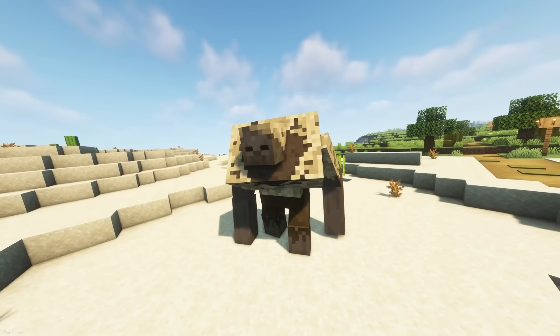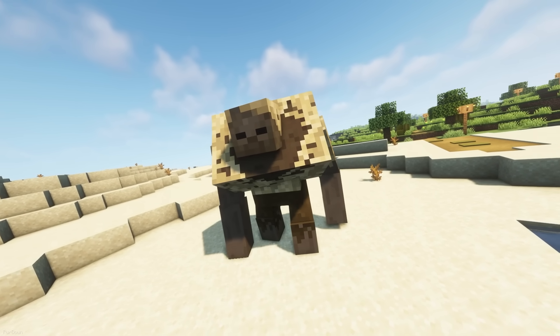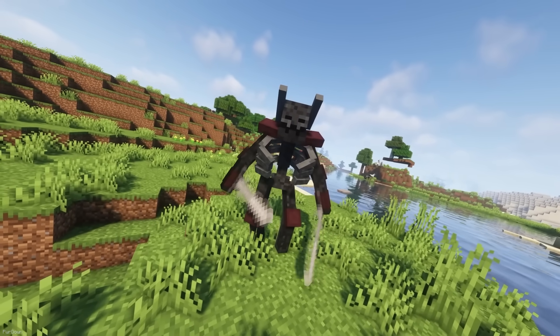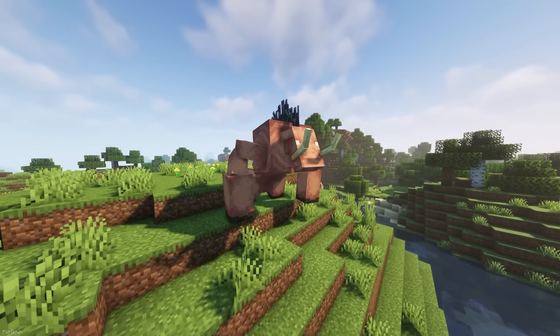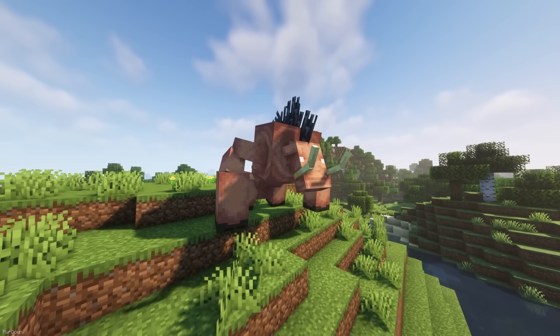Mutant More adds some new creatures to Minecraft, and is inspired by the original Mutant Creatures mod, which you might know about. The mod includes mutated versions of Husks, Wither Skeletons, Blaze, Hoglins and Shulkers. You'll be able to find them spawning in your game naturally, but you can also mutate these creatures yourself using either the Formula Y or Compound Z items, which you can create yourself.